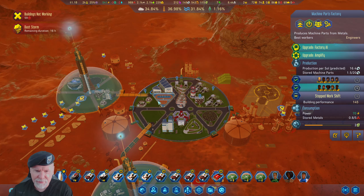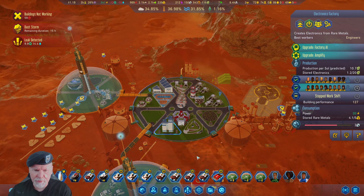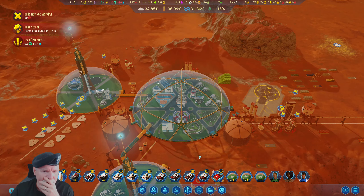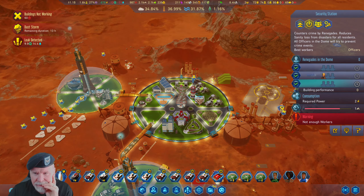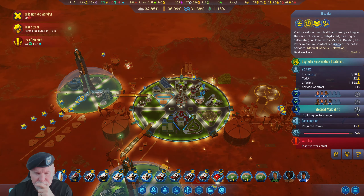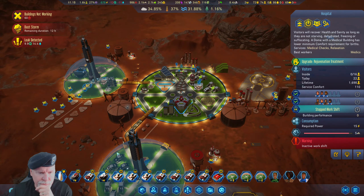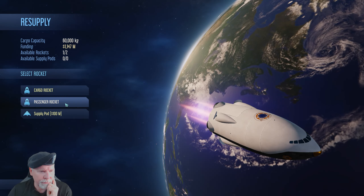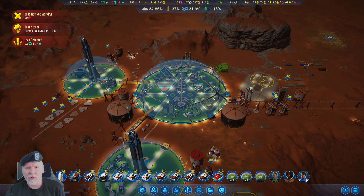So what do we got? We're maxed here, not maxed there, not maxed there. Those are the advanced materials I don't want to have to buy anymore. However, I could use some security and I can use some medics. Back home, we still have no applicants — how do we make more applicants come?